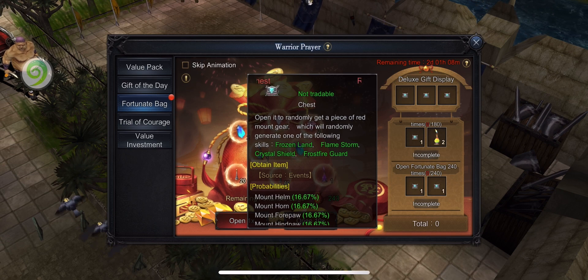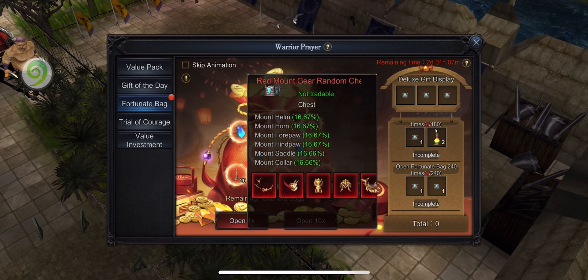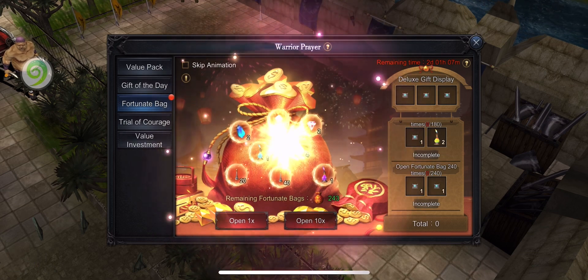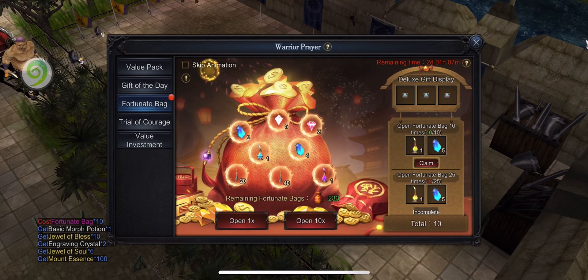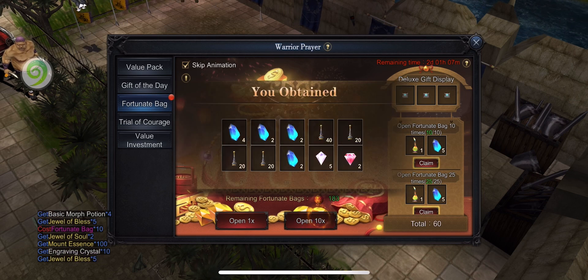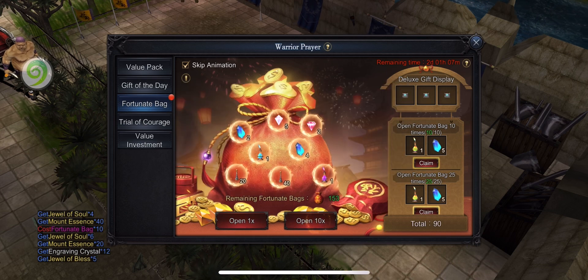So this chest is called Random Mount Gear Red, a random red mount gear random chest. My target today is to open 240 fortune bags and eventually get this chest so I can get a piece of red mount gear. Let's start — I will just skip the animation. The regular rewards when I open the fortune bags are very bad, I don't even bother to look.